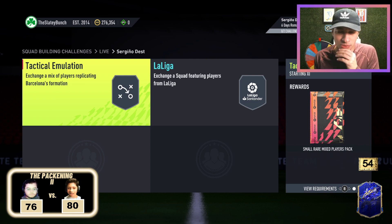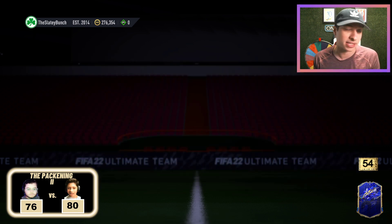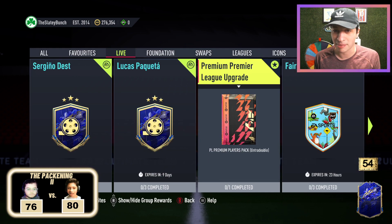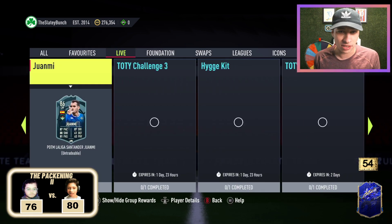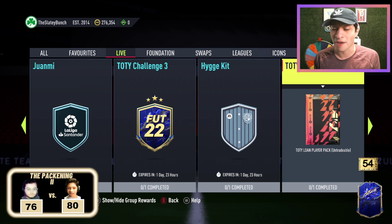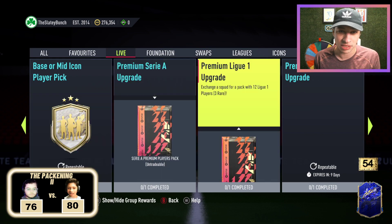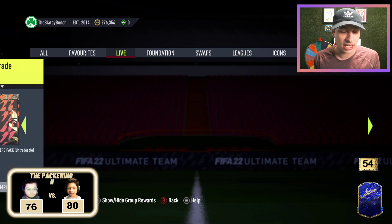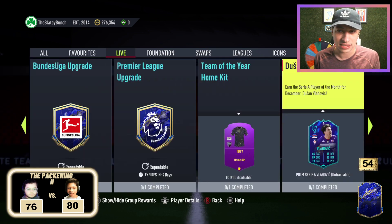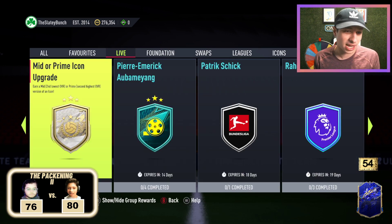I feel like maybe Jesus Navas is the best right back available to a lot of people. During Team of the Year, with all the packs you're going to open and the packs you get back, that is not a bad SBC at all. We also have a Team of the Year Challenge 3 for a gold players pack, a Team of the Year trial for a Team of the Year loan player — a 10-match loan where you get to open a pack to get a loan TOTY player. And then outside of that, a mid or prime icon SBC.